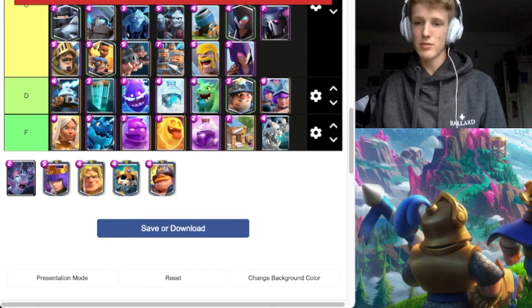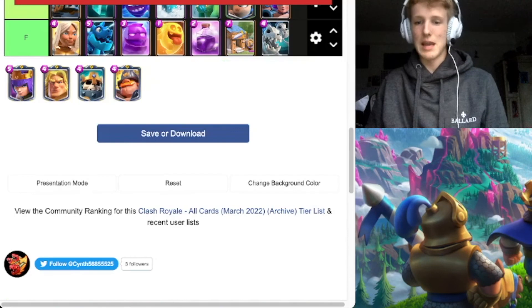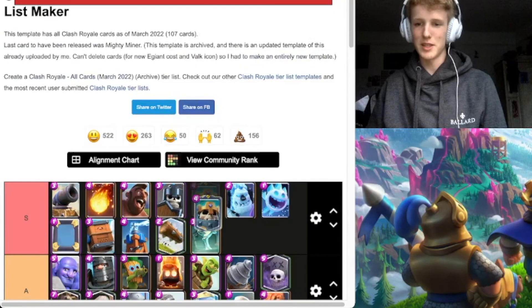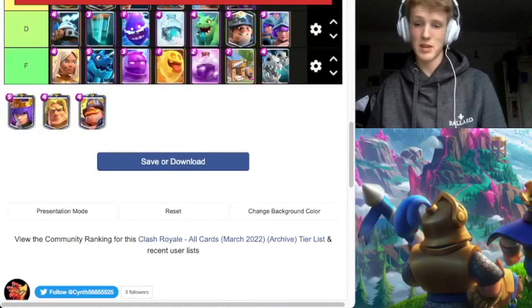Bats — pretty solid. Everyone seems to say they're C tier or whatever, but I think Bats still have a place. Now for the champions — straight away we can put Skeleton King in S tier. You guys know why. Even with the nerf he's still going to be one of the best champions — he is the best champion and one of the best cards.